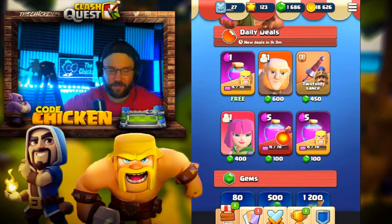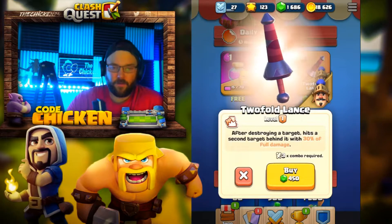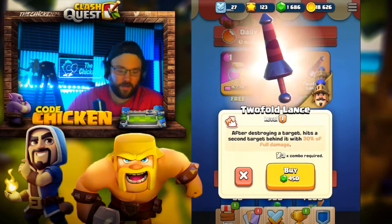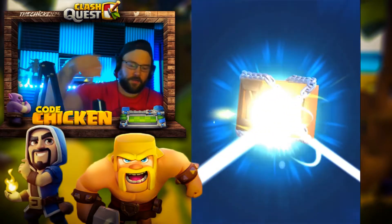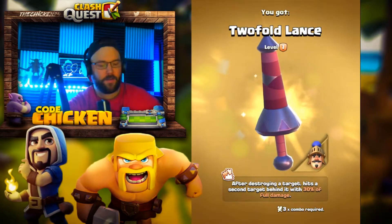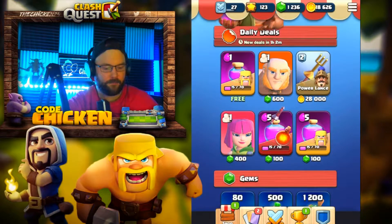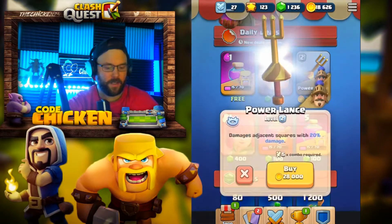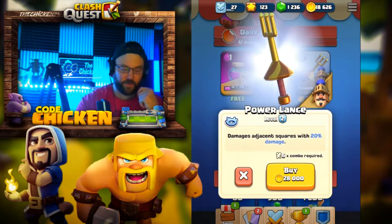In today's video, guys, we're going to be going over the two-fold lance. We're going to unlock this at level one and just go over whether it's worth having or not. So how this item works is after destroying a target, it hits a second target behind it with 30% of full damage.